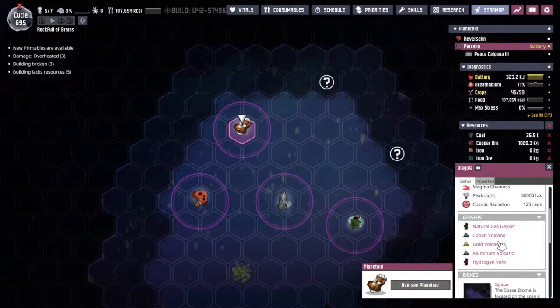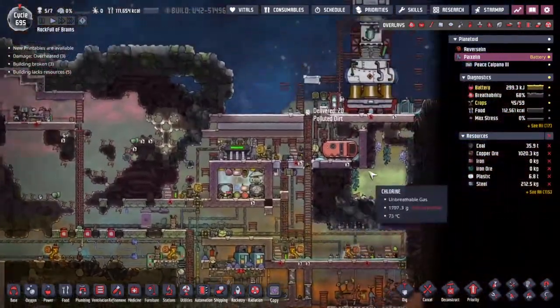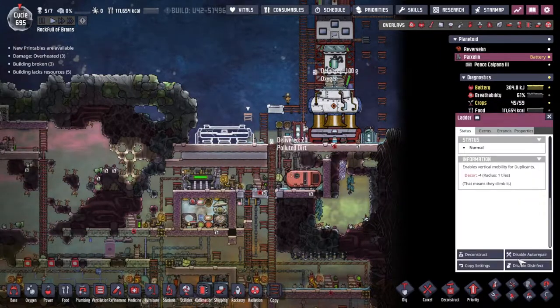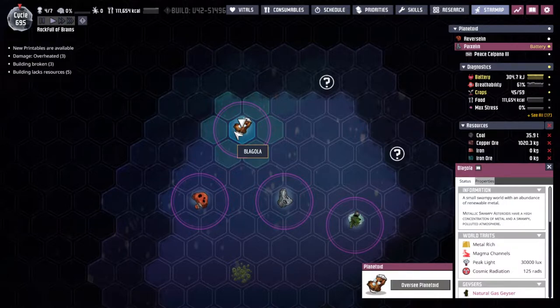I've also noticed that this rock right here looks very nice indeed — cobalt volcano, gold volcano, aluminium volcano — a serious, serious source of serious metals. So I feel like what I'm going to do is grab another one of these rocket platforms and we're going to start building a secondary rocket, a rocket that is going to go to that particular asteroid over there. Let's get a name — Blagola. I'm going to go with Blagola, a metal rich asteroid.